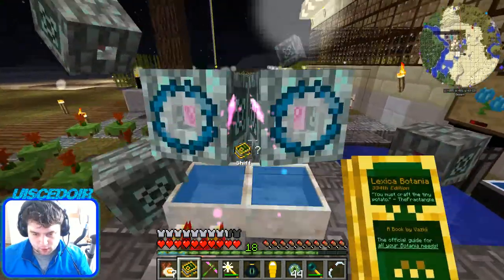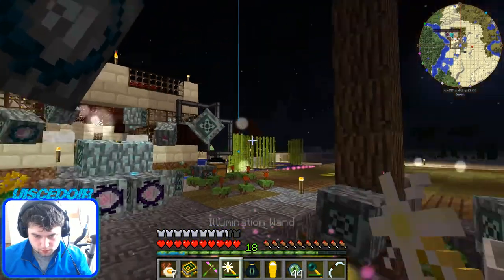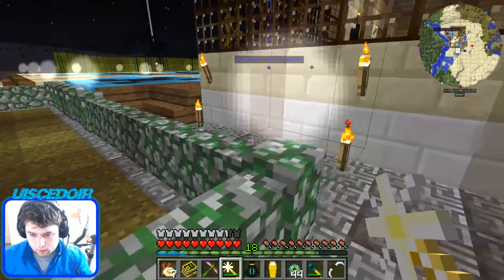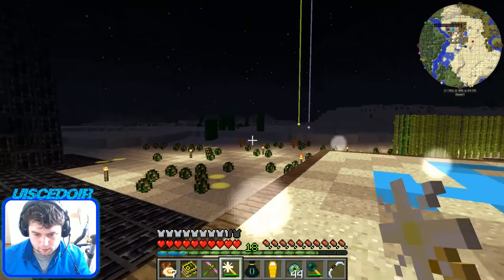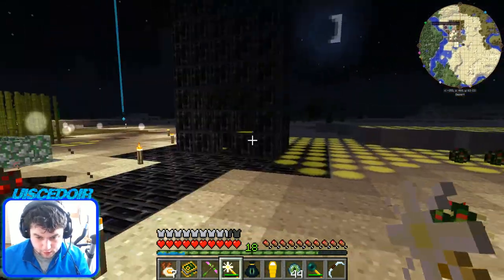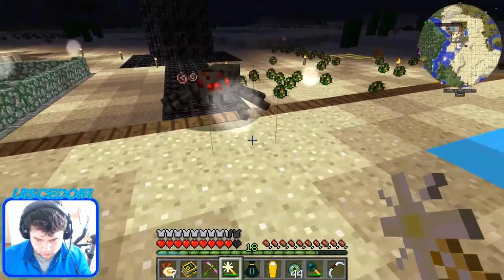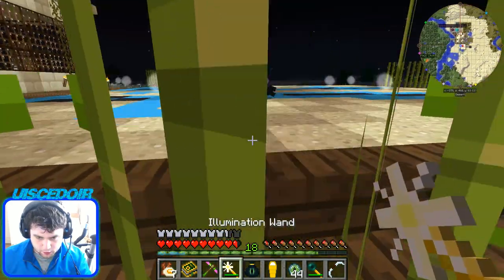Hi everybody, this is the next in the FTV series. For this episode we're going to have a look at some of the ender items. I went and found the ender portal and we don't really need to do anything in the end except grab some ender air for the first couple items I want to show you. We need the sword — he spawned from the delunium, that's why he's got this enchant on him.